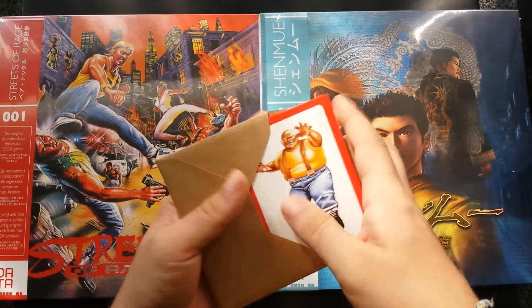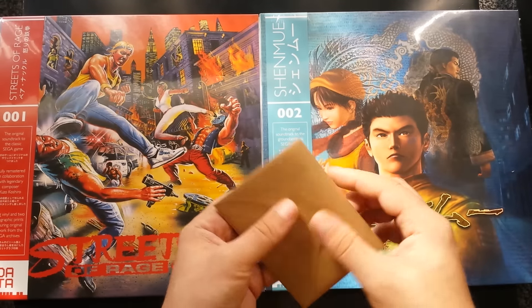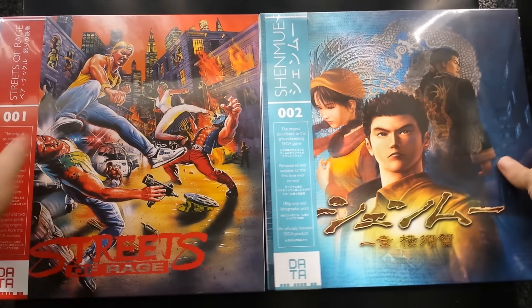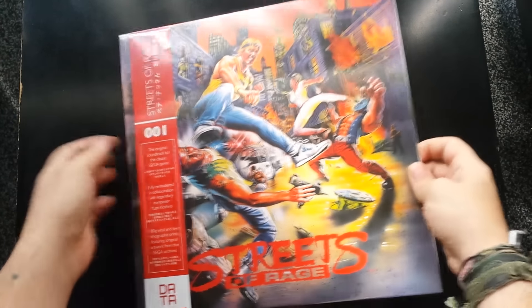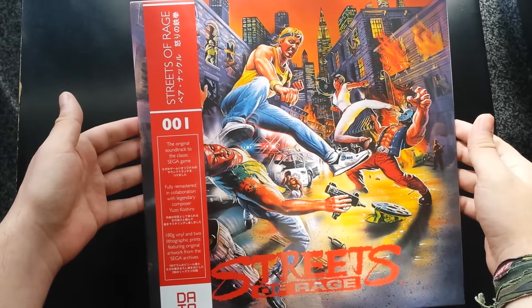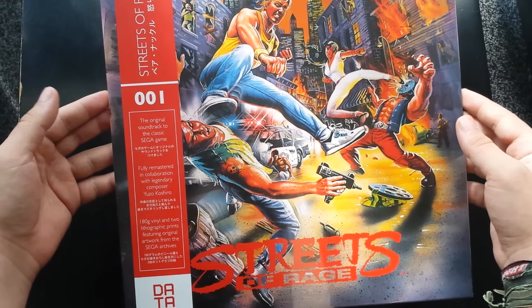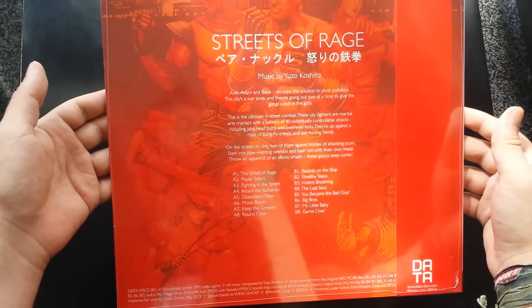I'm going to open the Streets of Rage vinyl first because that is vinyl 001, the first of many. It's a cool little envelope there. And here is the Streets of Rage vinyl — awesome artwork there, the classic box art on the front. The original soundtrack to the classic Sega game, 180 gram vinyl and two lithographic prints. A little bit of a description of the game on the back and the track list. Very awesome.